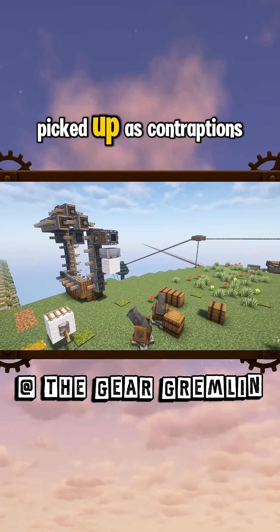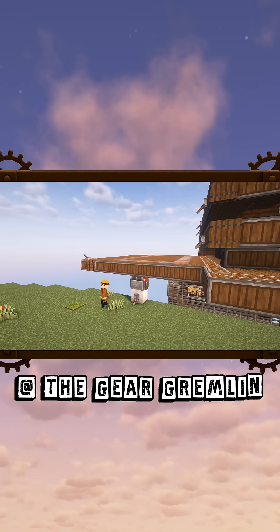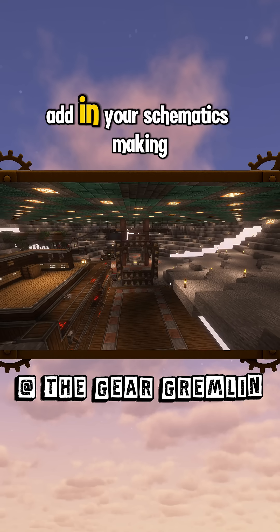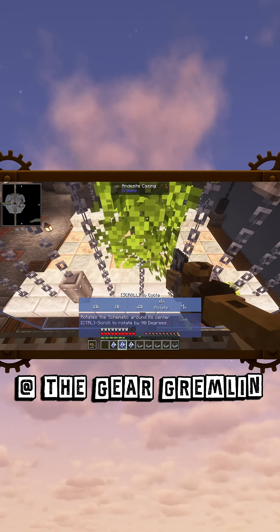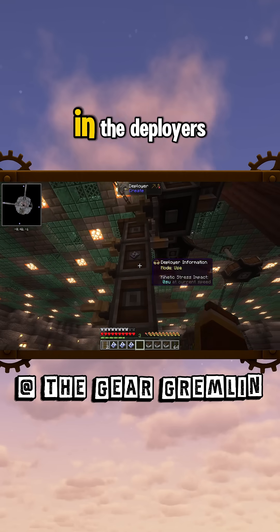All of which can be picked up as contraptions — remember to lock rotation — and then place it down wherever you want to build your bridge. Add in your schematics, making sure they're lined up, and then place those schematics in the deployers.